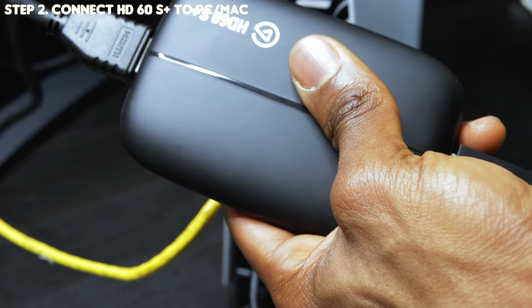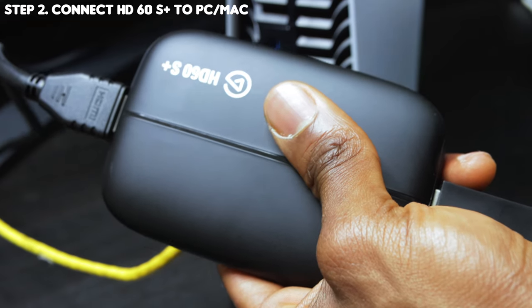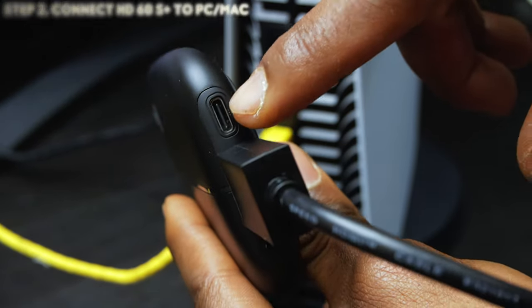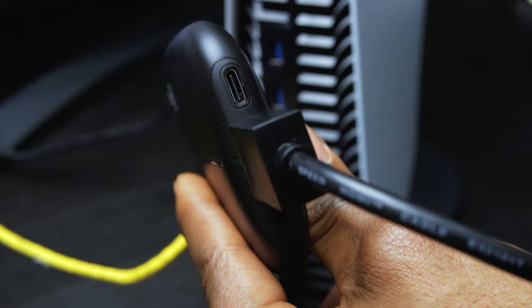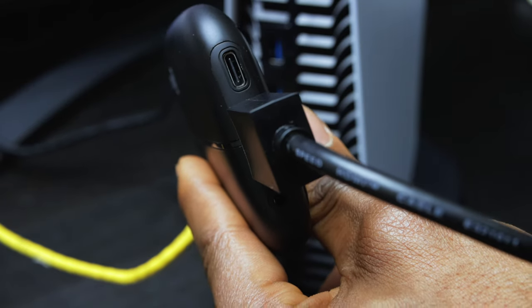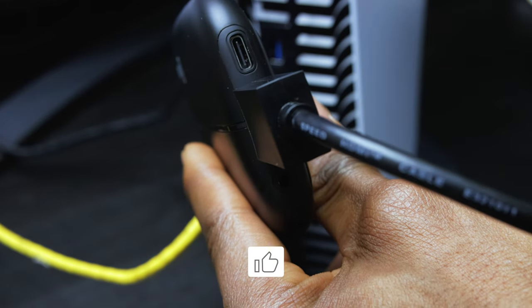Next we're going to connect this entire setup to our computer — PC, Mac, whatever it is you're using. To do that, we're going to use the USB-C input. This is going to give us real-time feedback, which means we're going to see our footage exactly as it appears on the TV. When you're live streaming or recording, it's going to look exactly the same with no delay at all. The older Elgato systems used to have a little bit of a delay.